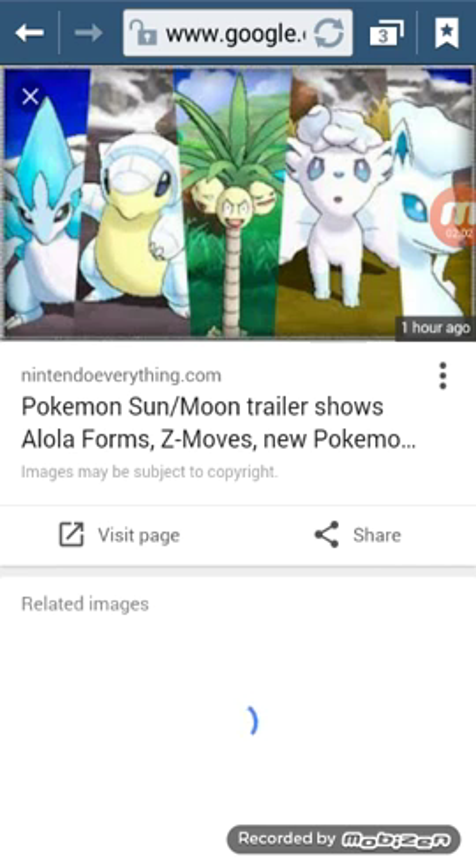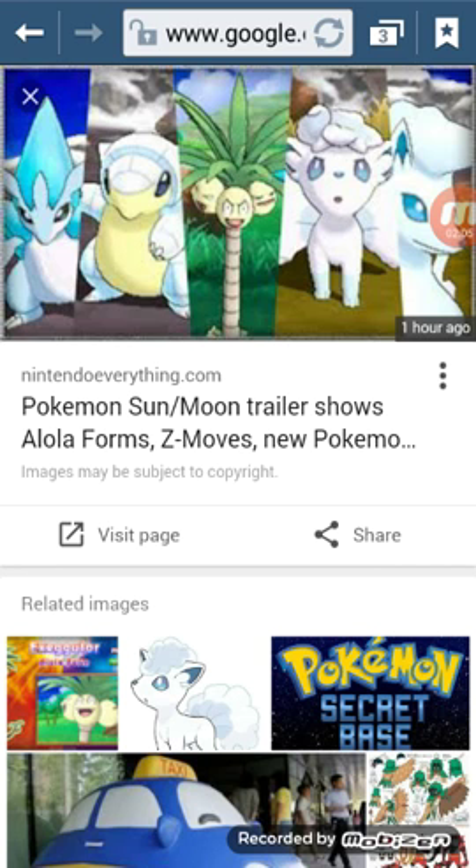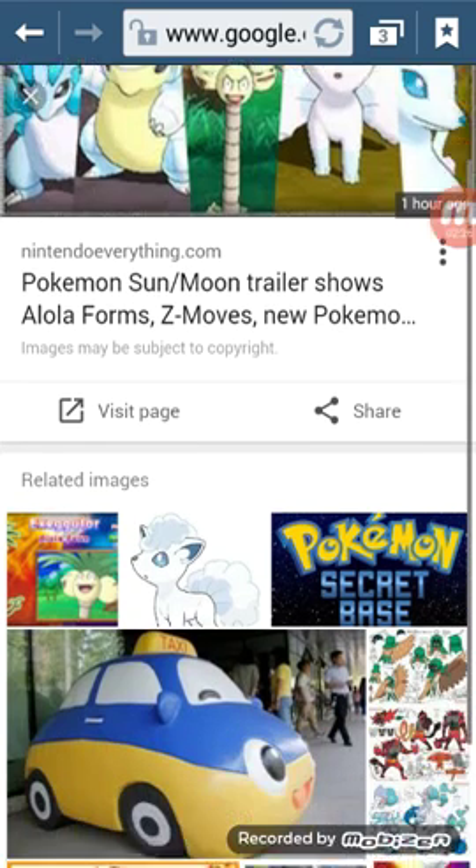I'll just go into this one because it shows all of the lines. If you can see, Sandshrew looks like an igloo now. Pretty cute and funny. And then Sandslash — oh my god. I love this instead of the original. It's just got icicles all over its body, poking through.